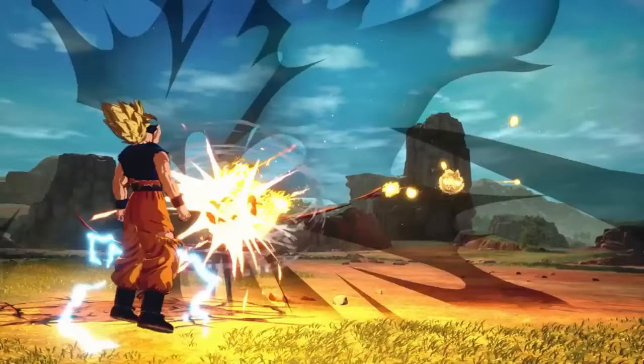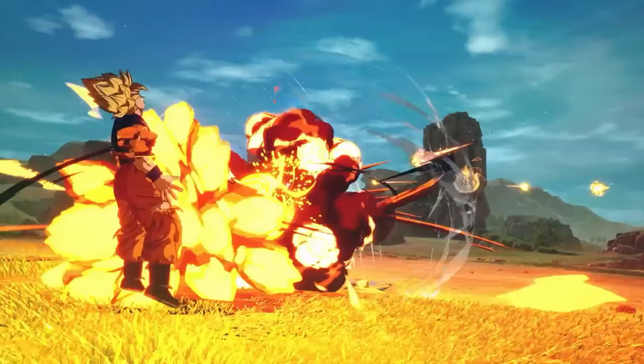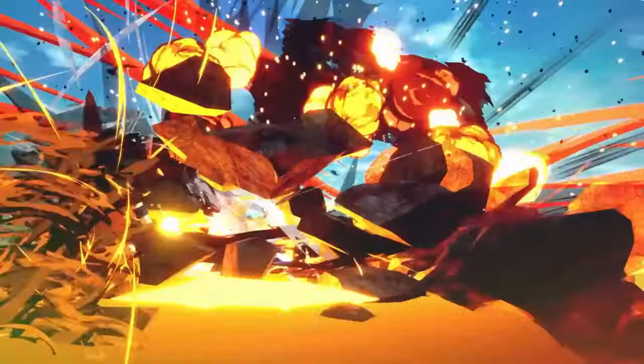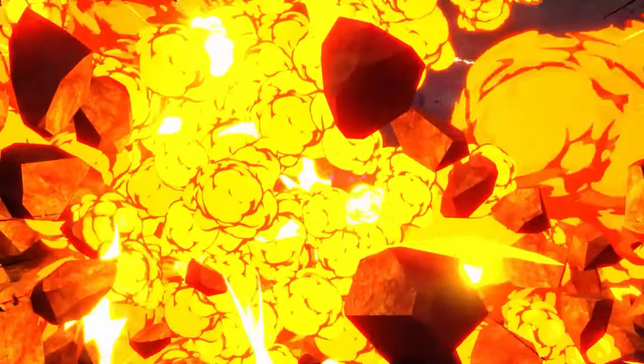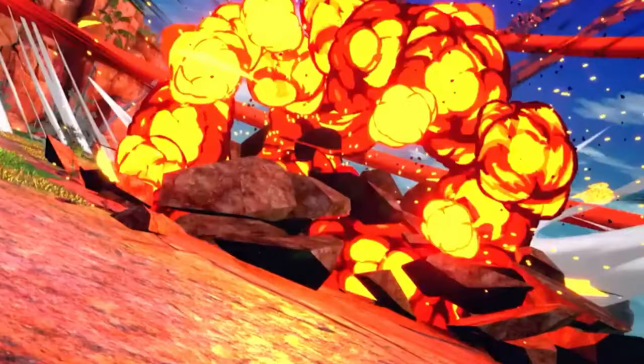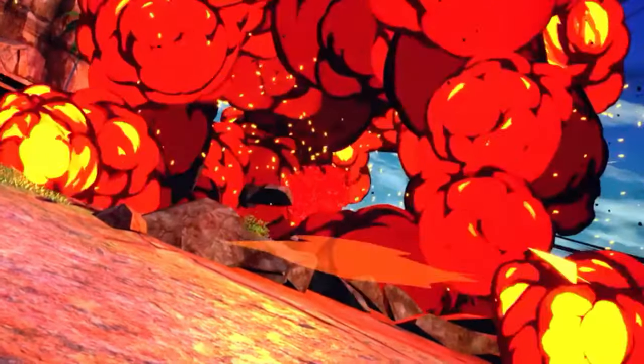Another cool detail is that when a singular ki blast hits the ground it only causes cracks and scorch marks, but when a series of ki blasts or a special attack hits the ground, the boulders and debris shoot up and fall back down again. Speaking of falling back down, the rocks and debris are affected by physics — they will bounce up in an explosion and fall back down.